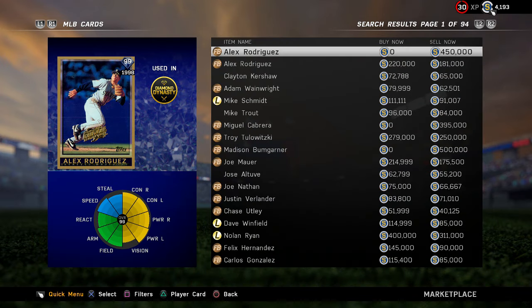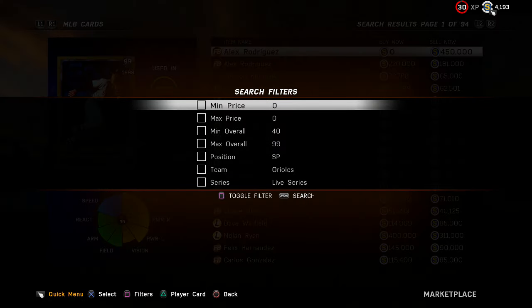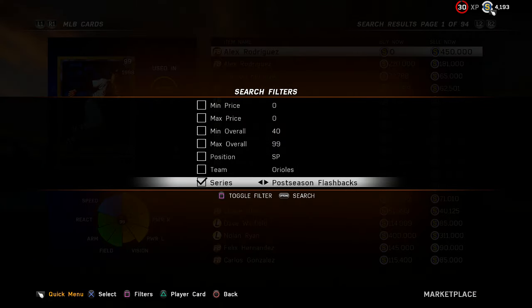That's only there when you search by equipment. If you go by card type, you do have Same Faces Different Places and Postseason Flashbacks, but that's it. Same Faces Different Places — I thought that would be for the trade deadline, so that's something different.